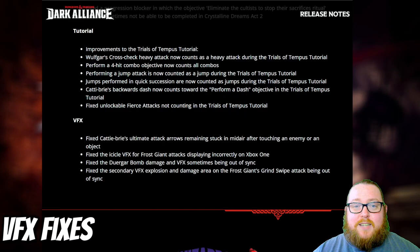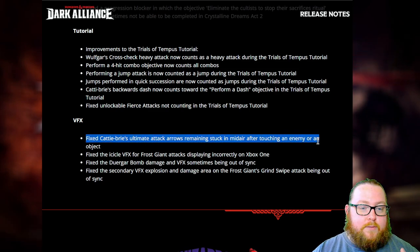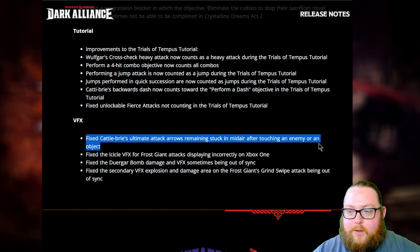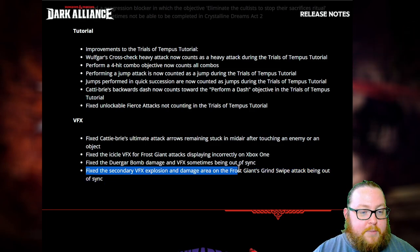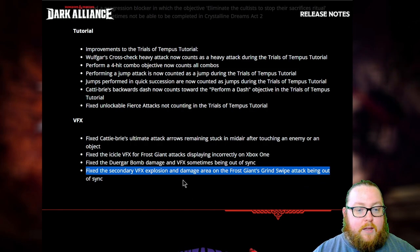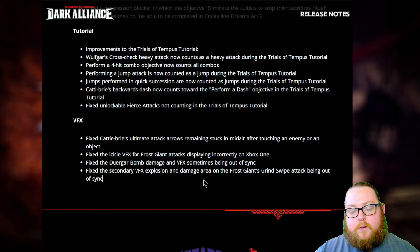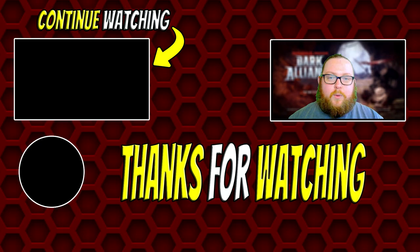For VFX fixes, they fixed Catti-brie's ultimate attack arrows remaining stuck in midair after touching an enemy or object — I've seen this a couple times and it made me laugh, so that's fixed. They also fixed the secondary VFX explosion and damage area on the Frost Giant's grind swipe attack being out of sync, so the damage and explosion should now occur at the correct time. If you enjoyed this video, make sure to like and subscribe!